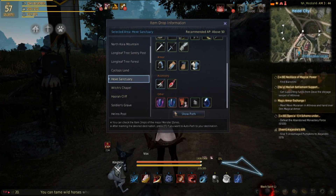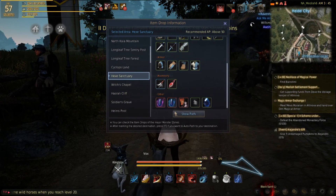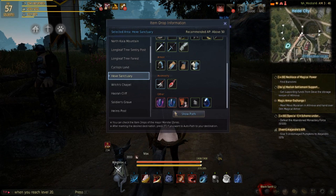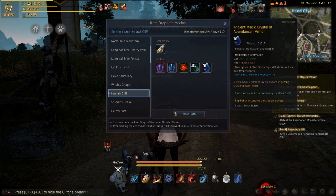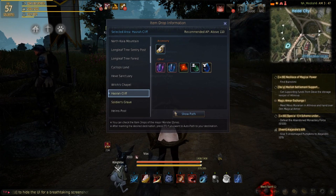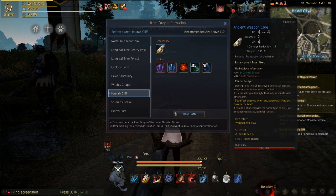You guys can literally see the loot tables. Hex shows you the area, and it even gives you the path. What more can you ask for as a new player? Holy crap, this is so cool. I didn't even know you could get the ancient weapon core from there.